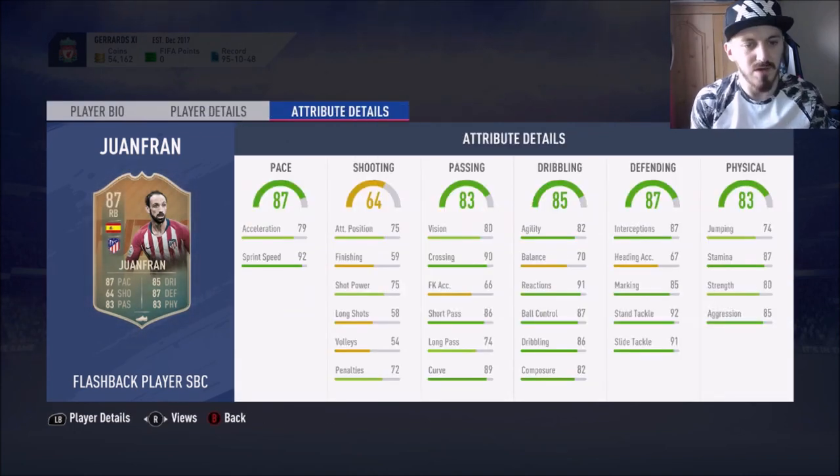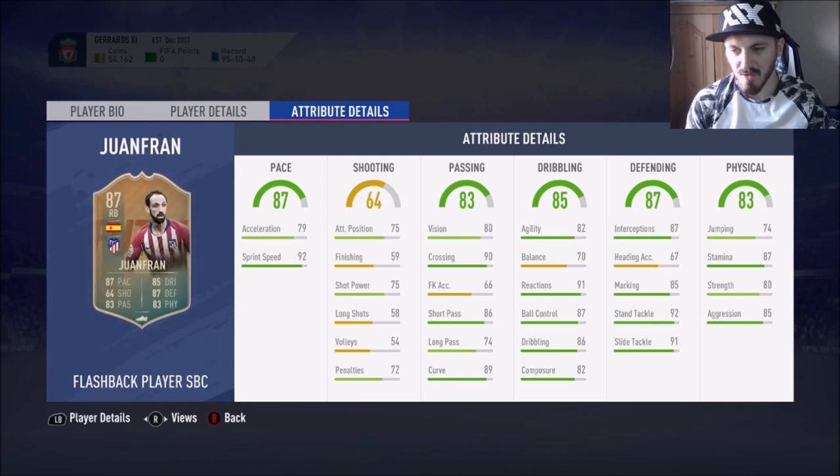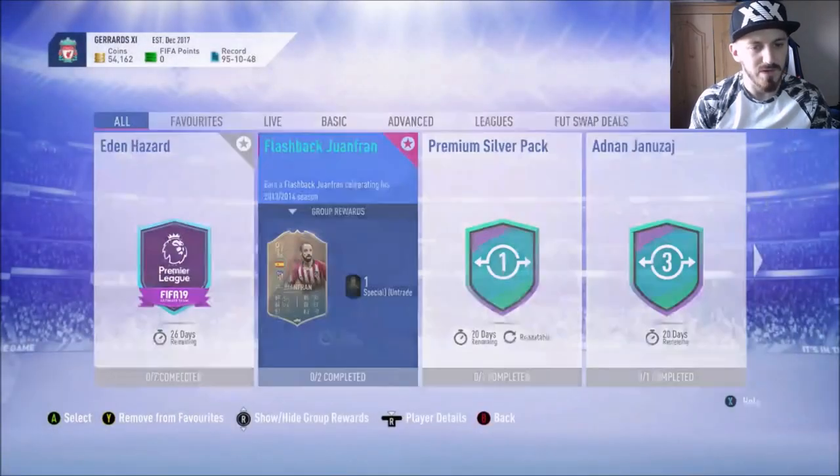Now you can take a look at his in-game stats as well. Acceleration is only 79, but if you put like an anchor or shadow card on that, then that will increase, so that won't be too bad. Sprint speed 92. He's got 90 crossing which is pretty good for a right back, 86 short passing, 89 curve, 91 reactions, ball control, dribbling, composure — all pretty good. Interceptions, tackles and all that lot is pretty good as well, and 87 stamina.